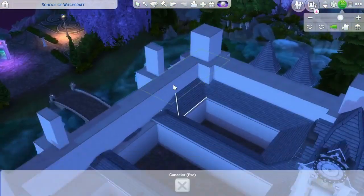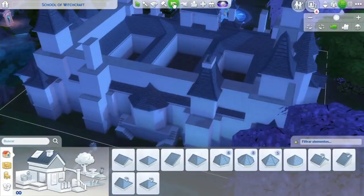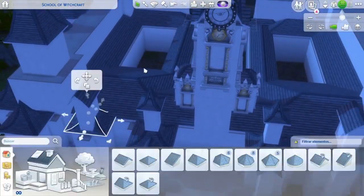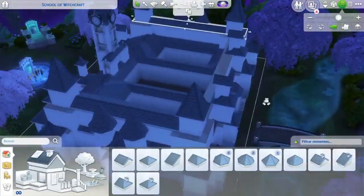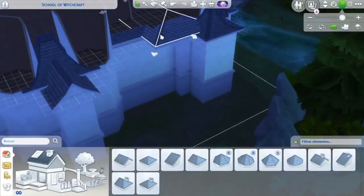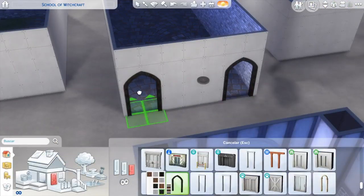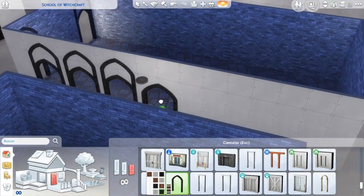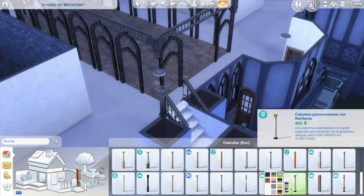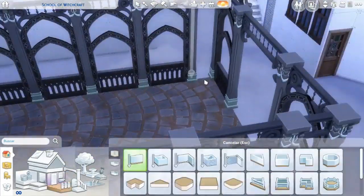Tiene tres patios interiores que estáis viendo desde arriba. Son tres patios interiores donde tus sims van a hacer los duelos mágicos. Suelen ir al patio grande principal; los otros dos no los he visto mucho que vayan a ellos, pero van también, sobre todo para atajar de un lado para otro. También pensé que, al ser una escuela mágica, necesitaba un reloj grande para ver la hora, porque en el reino de la magia se te pasa el rato volando y como la diferencia entre día y noche tampoco es muy notoria, se te olvida.